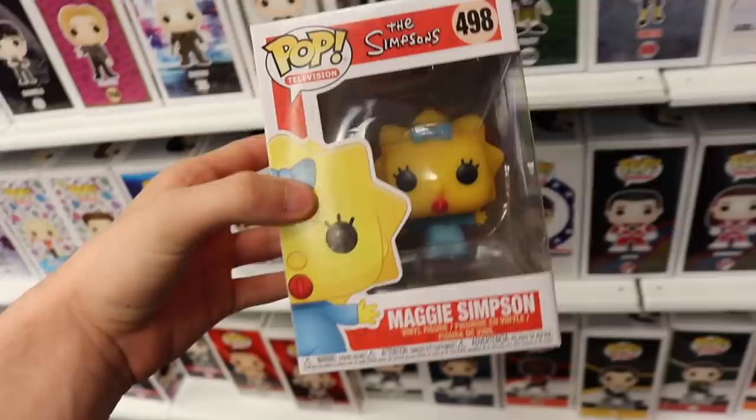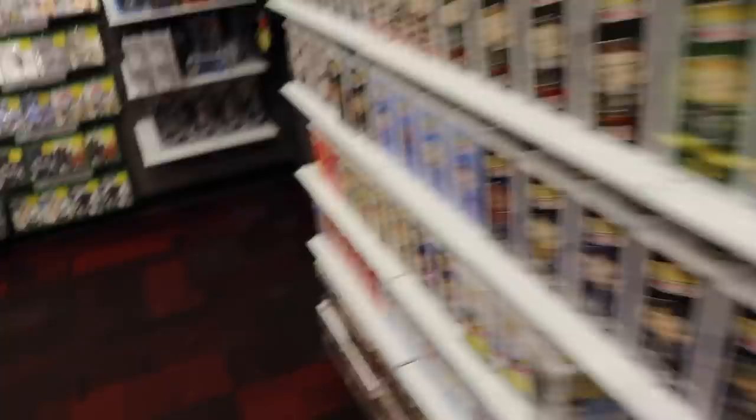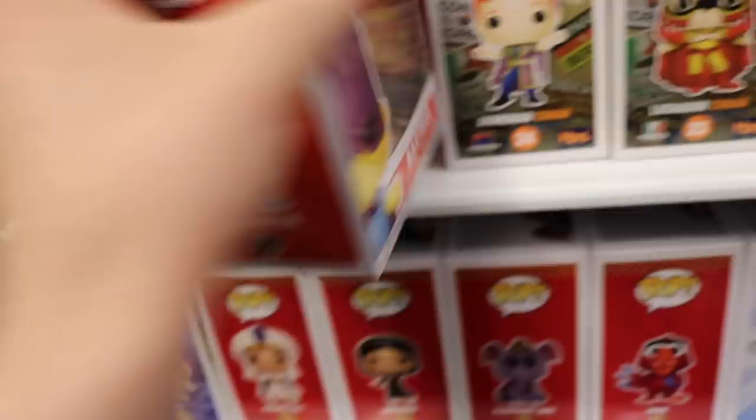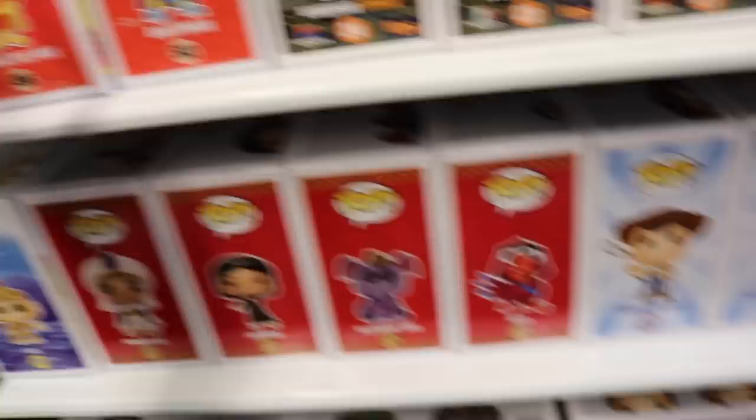We also have Rudy over here. I am picking up Maggie Simpson — this is actually what we came for, the Simpsons Pops. Now they've got Radioactive Man, Bartman, and then Maggie. So I just need Lisa now, which is pretty cool. Here's Radioactive Man, which is a really awesome one. And then we also have Bartman, which I already picked up yesterday. So we're getting really close to finishing this set.